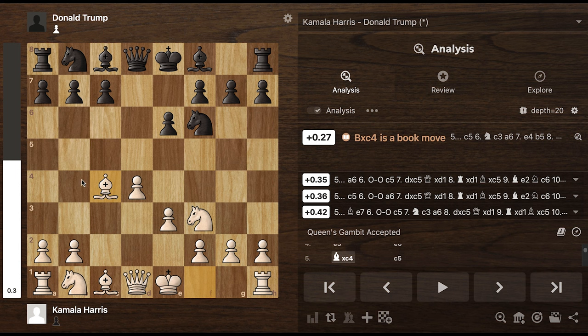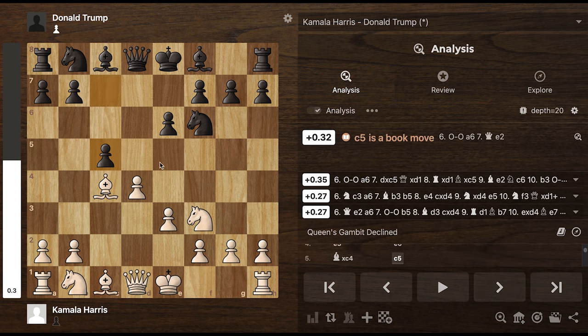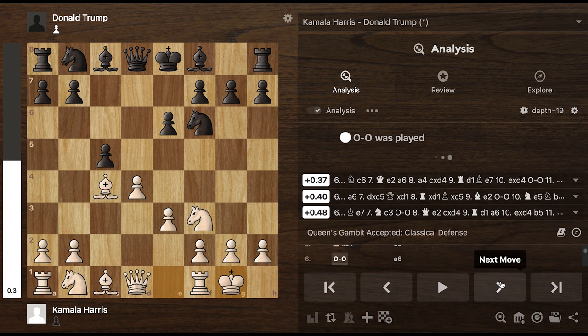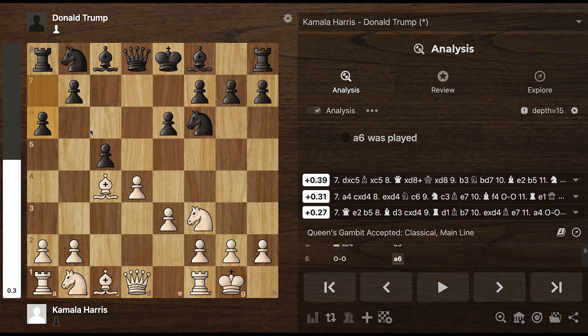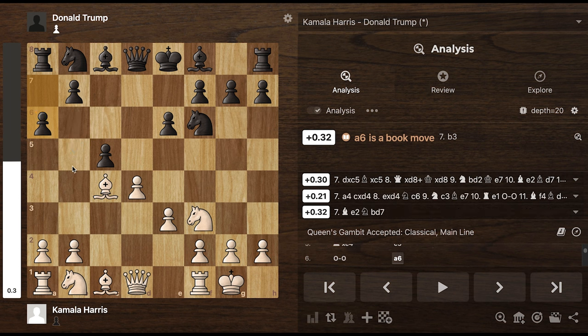The computer has a slight advantage for white, but really it's pretty even. Now, Trump being a player who doesn't back down, attacking with the pawn here, being supported right here by the bishop. Now Kamala, king safety, very important. Trump decides to do this, probably in preparation for this, to kick the bishop. We'll see what happens.